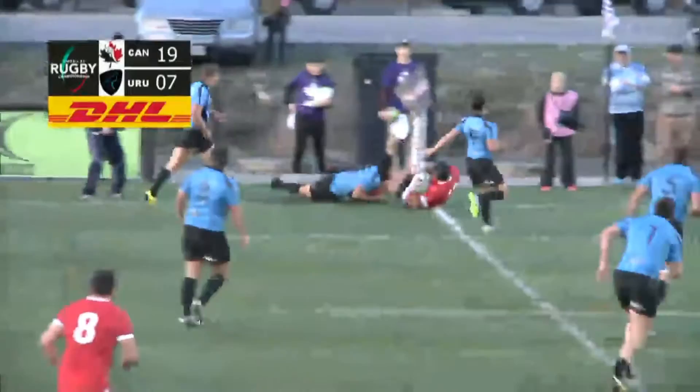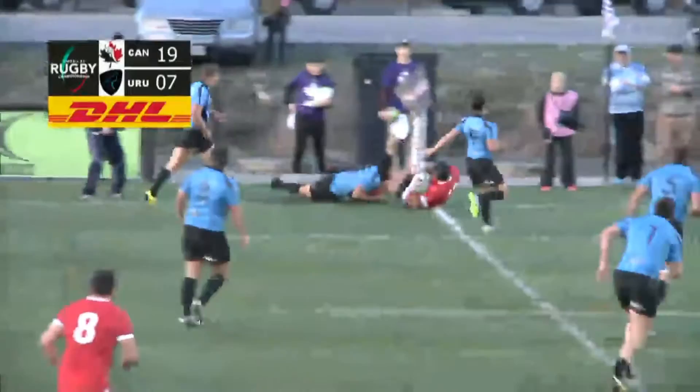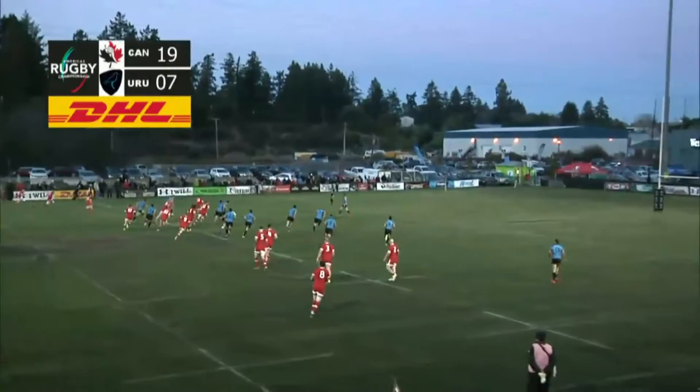Now he'll have to make his tackle, and he does. Offload back inside, but it's picked up by Sampson with an extra man. Here's Clark to Baud to Sampson, and right up the guts as Mozak Sampson cuts back inside. Good offload — here's Phil McKenzie.